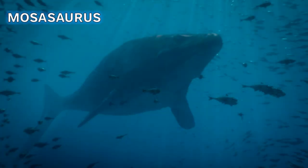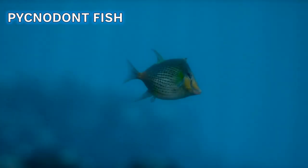Then we meet Mosasaurus hoffmannii, swimming through the oceans of the North Atlantic and Mediterranean. It's a fantastic animal to see with its lizard-like characteristics - theorized colorful skin in the breeding season, two rows of teeth on the top jaw, a lizard-like tongue, and the correct tail fluke. Unlike Jurassic World which gave it a very crocodilian tail, here they are displayed as true whale-lizards. We also see a little pycnodont fish friend who cleans the mosasaur.